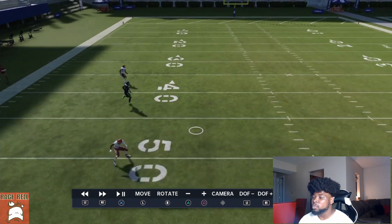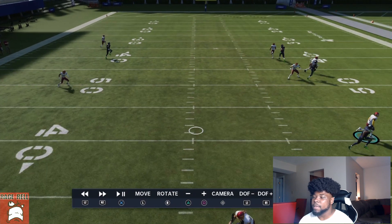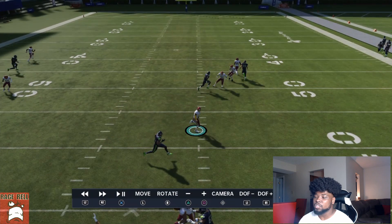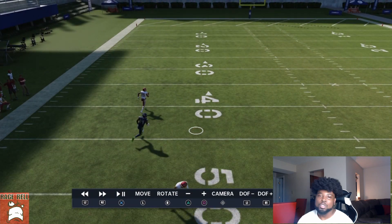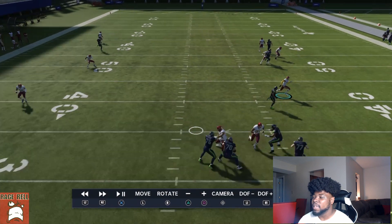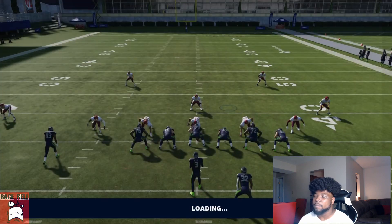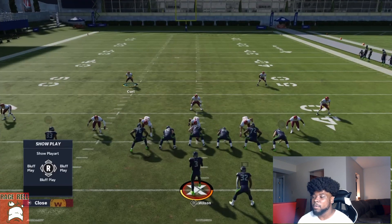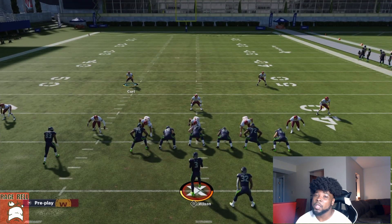Their best bet is to try to throw the ball to the sideline with possession catching. You don't have to be aggressive with your user — most people will not make this throw. If your opponent is able to make this throw, just respect it and adjust. Defense is a give and take — you're not going to cover every inch of the field, but understand what's open and you'll have a solid defense.